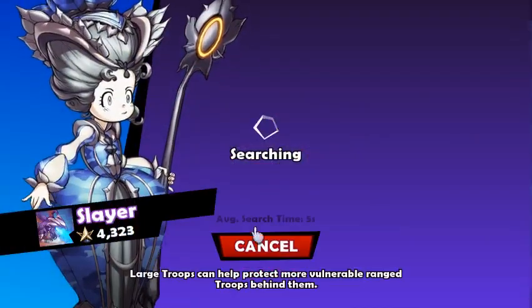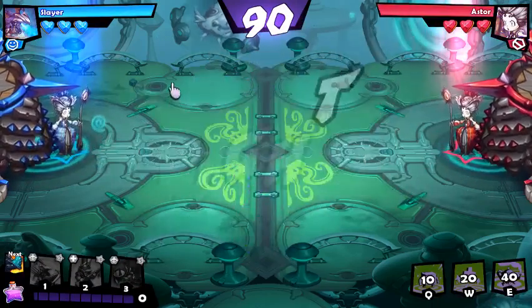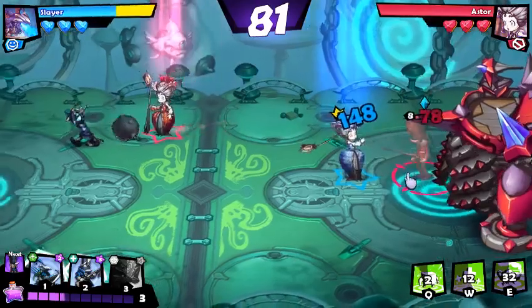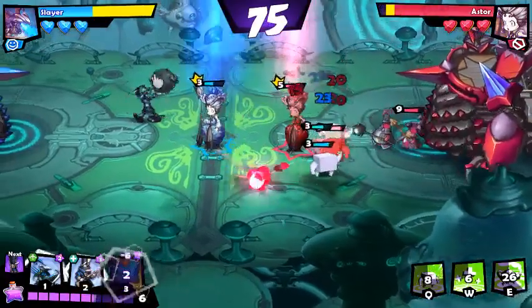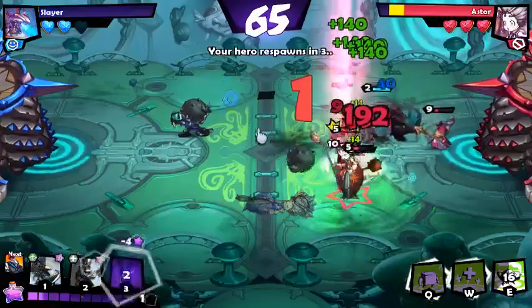I'll try and explain why I attack certain troops with my hero and why I leave others alone. We're facing a Misty — this could be interesting. She didn't rush with a minion, so I'm dropping my chain gang straight away. I got a sniper up in its face and got rid of it. I've taken two hits but the sniper's dead and now I have control — all she's got on the field are two minions that aren't going to cause much trouble.